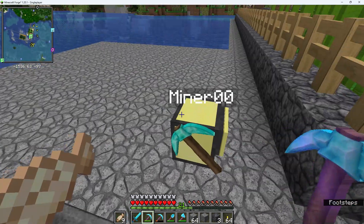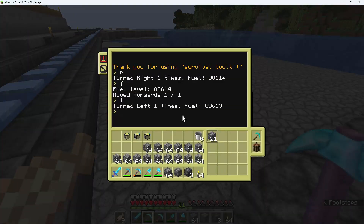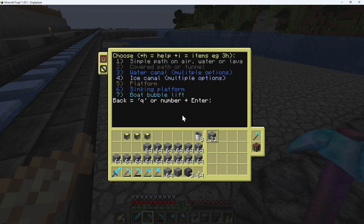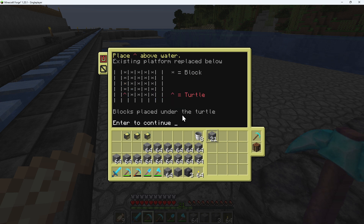I've got here an existing platform 10 by 10, and I want to create a chamber. But of course this is all in water. So we'll do number five as usual, and this time we're going to use number six, which is the sinking platform. The principle of this is that you stand the turtle in one corner, and it will create a platform and then take it down by one level at a time and rebuild it, constantly placing blocks underneath the turtle so that the platform sinks.